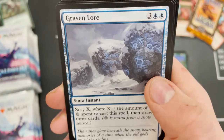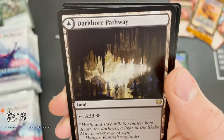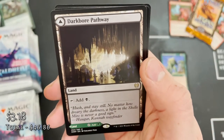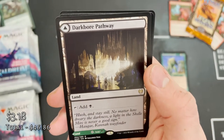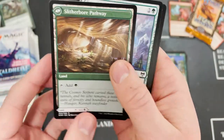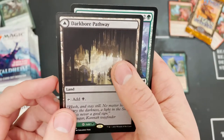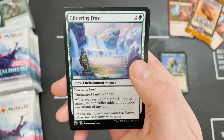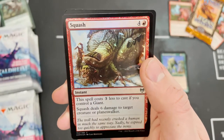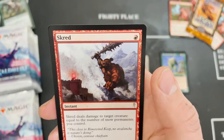We've got Graven Lore — are we going to get two rares in a pack? We are — we've got a Pathway. A good pack, but when I turn this over, are we going to get three rares? A foil rare? No, it's not even a foil. Slitherbladed Boar and Darkbore Pathway — really cool double-faced land. Glittering Frost — there's the foil.